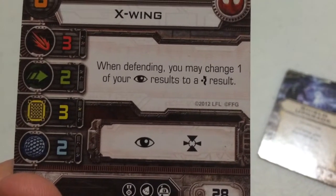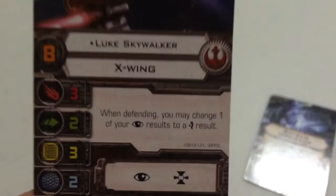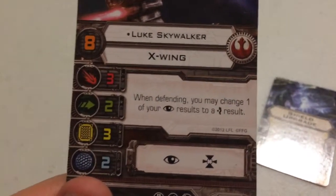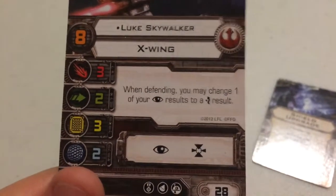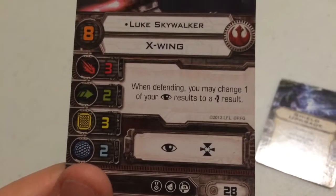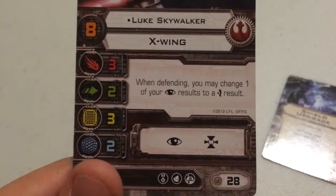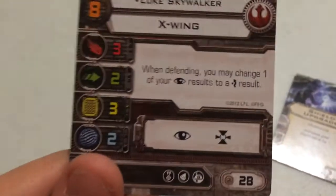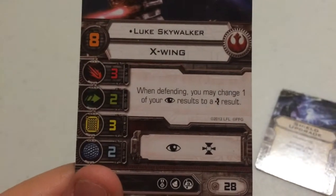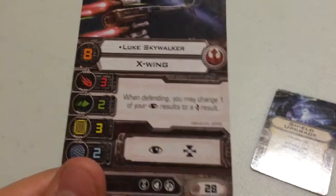Luke's ability states: when defending, you may change one of your focus results into an evade result. So with Luke Skywalker, if you roll at least one focus result while evading, his ability allows you to change that into an evade — which could help save your focus token if the enemy has a higher pilot skill and you want to save it for your attack.